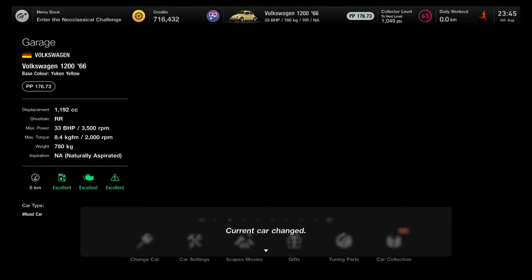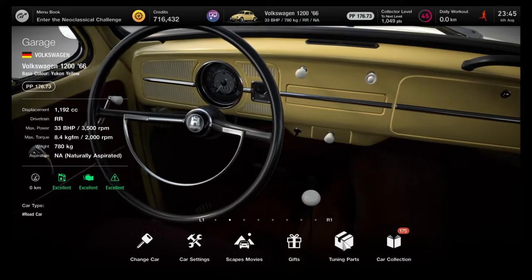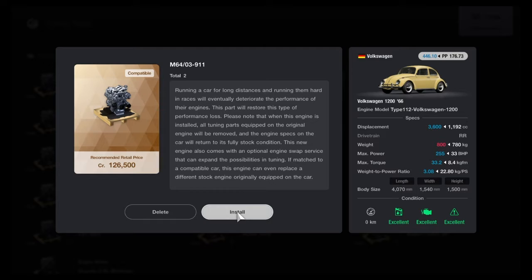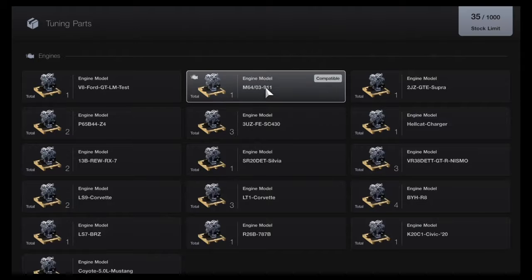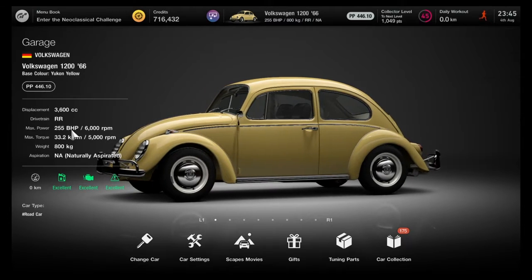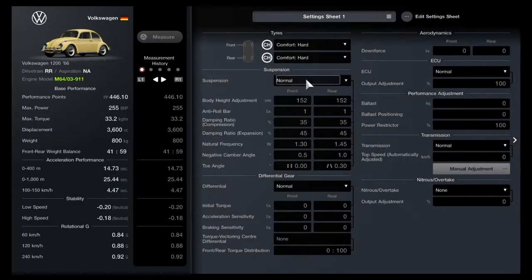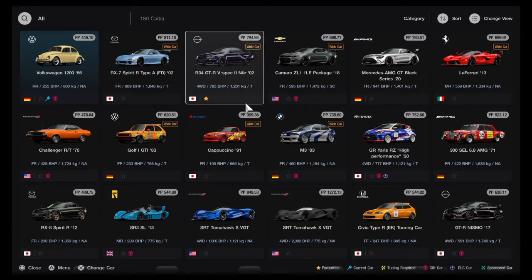Hey, what's going on guys, Engine Phoenix here. Today I'm bringing in the Porsche engine swap into the Volkswagen Beetle. I got two of the engines to do it. I put the 911 Porsche engine into this Beetle — 3.6 liter, 285 horsepower. It was only an extra 40 kilos added, not bad for this beast. Let's see how this sounds — this is the swap car.